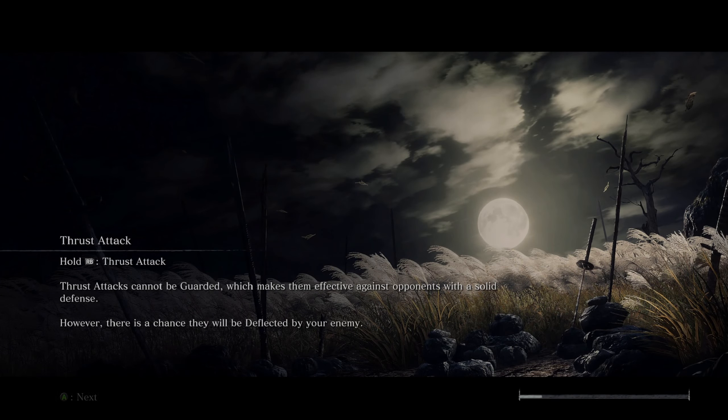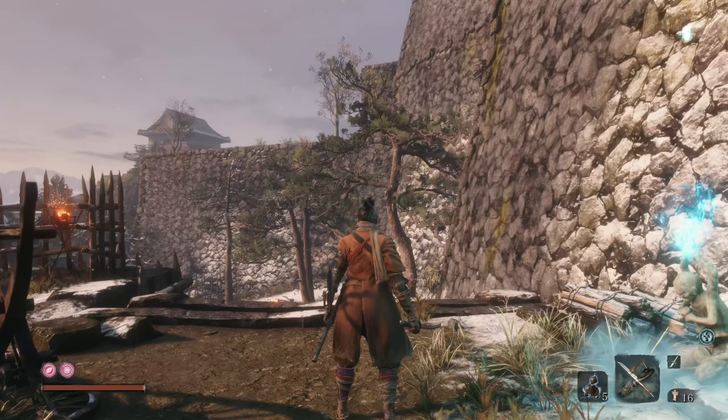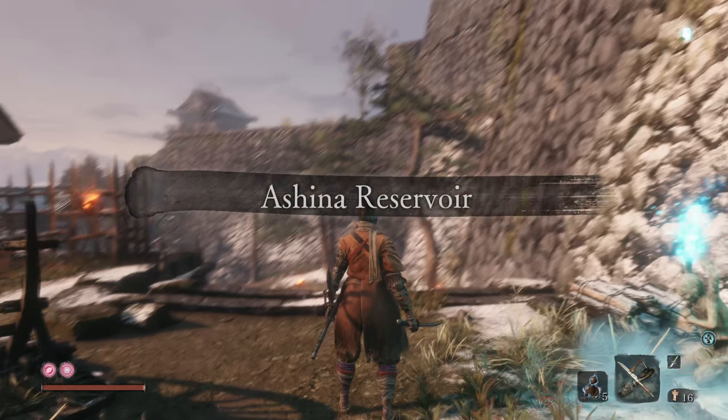I think that's going to wrap out this episode everybody. In the next episode we're going to go tackle this ninja who's over in the Reservoir area, then head towards Genichiro, deal with a mini-boss on the way, and then fight Genichiro himself - which I think is probably where we're going to end off the next episode. But until then, thank you everybody for watching. Please like, subscribe, and comment, and as always I'll see you in the next one.